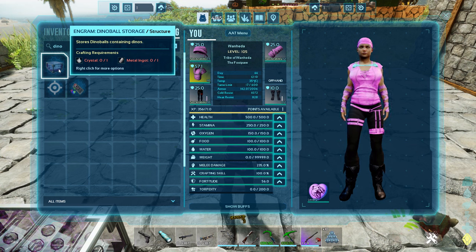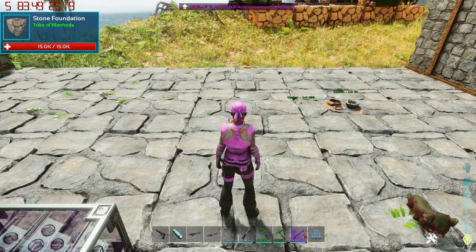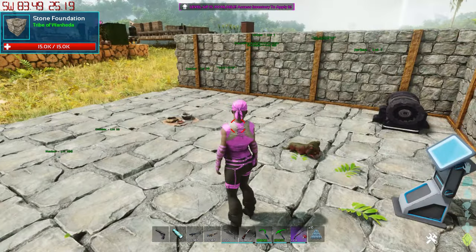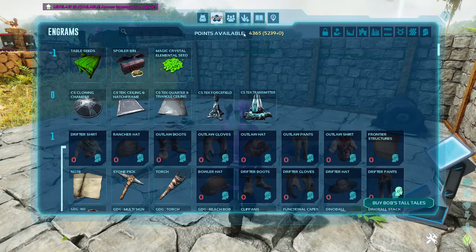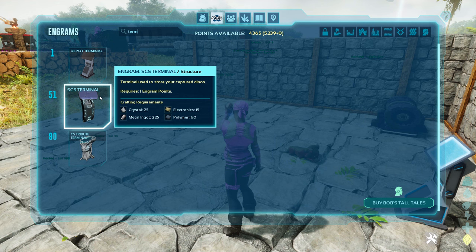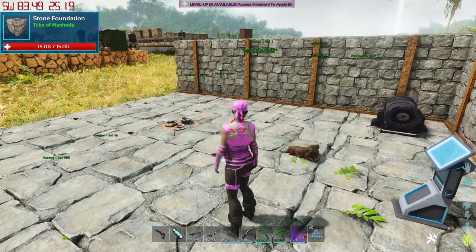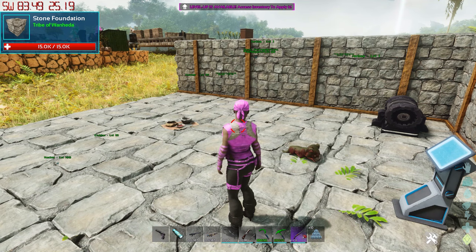Last but not least is the dino ball storage. This is what screwed me up — I had all my dino balls in the storage box and wondered why it wasn't passively generating anything. This is not the thing you want for passive generation; it just stores the dino balls. It's just crystal and metal to craft. You can actually craft all of this at level one, versus something like the super cryo storage which requires level 51. I love that Dino Depot made this available right from the start and not at an expensive cost.